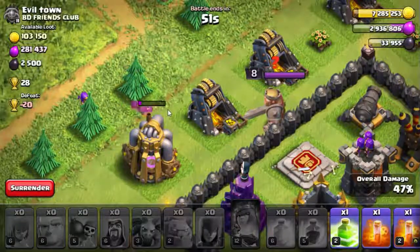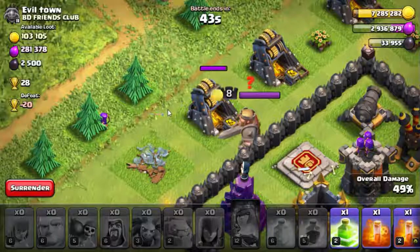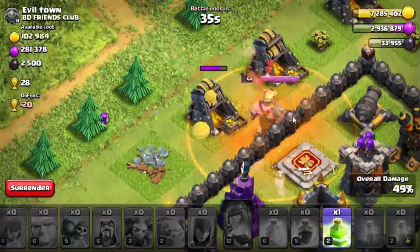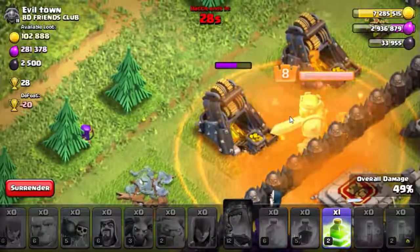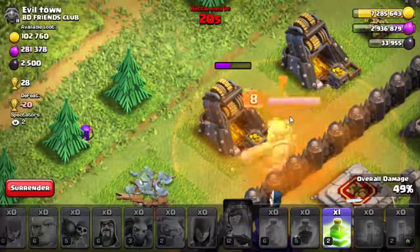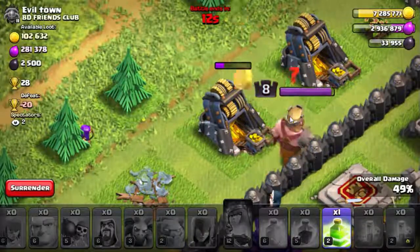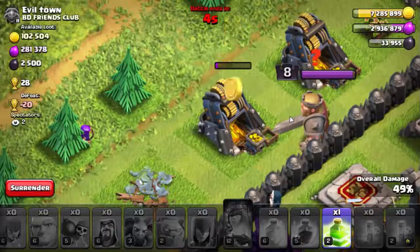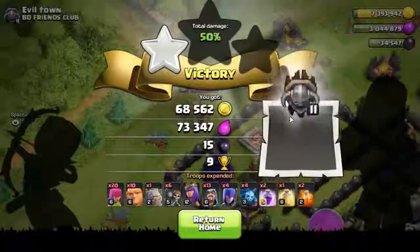Let's check if the archer can work hard on that gold mine. We're at 49 percent - look at that, it's working! With 40 seconds left, the archer is working on that gold mine. There's a poison spell on the king, and the archer is grinding. I think we can make it to 50 percent! Last 20 seconds - king is just watching the archer. Five, four, three, two - we got it! We hit 50 percent!